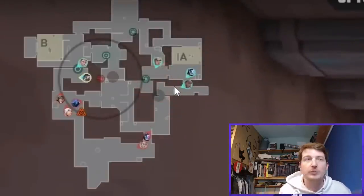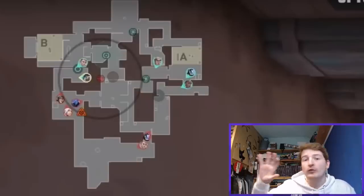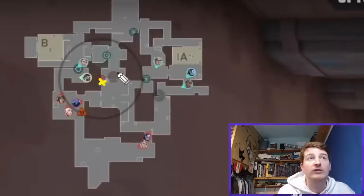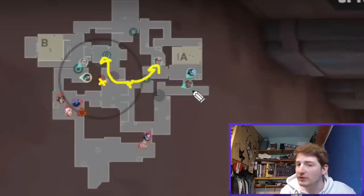The Killjoy is often positioned towards B, the KAY/O often towards A, and the other three play toward one side of the map or mid. This gives the comp pressure and some kind of control over all sides of the map. It's flexible — you can choose what you want to do. A very common sequence is getting the Sova recon dart in mid, with the Jett following the drone, and setting up from there.